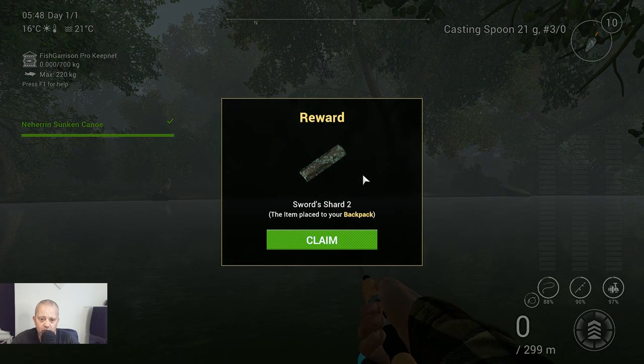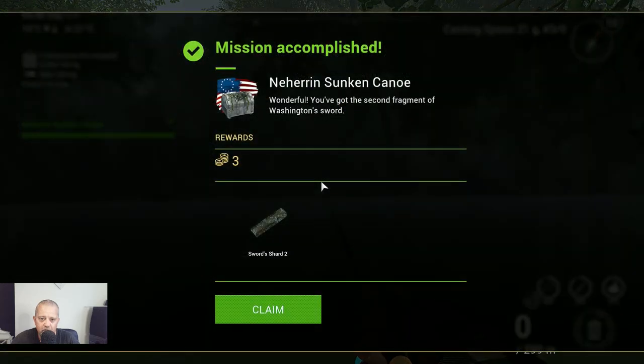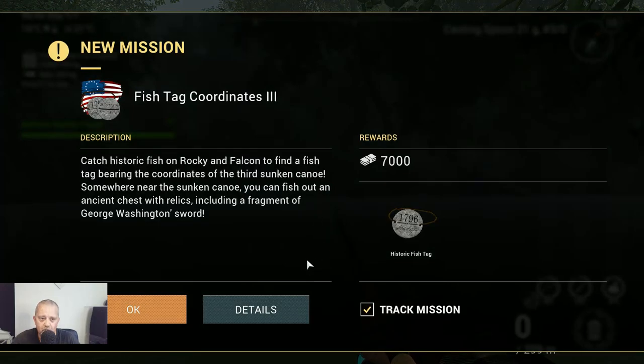Reward: Sword Shard 2 — the item is placed in your backpack. We claim it — very nice, wonderful! You got the second fragment of the Washington Sword and three coins. Let's claim it. And this is the next fish mission — Fish Deck Coordinates 3. That's the next video, guys. See you then, and thank you for watching!